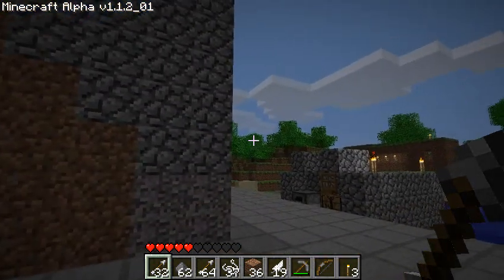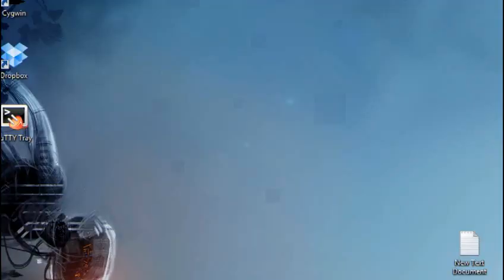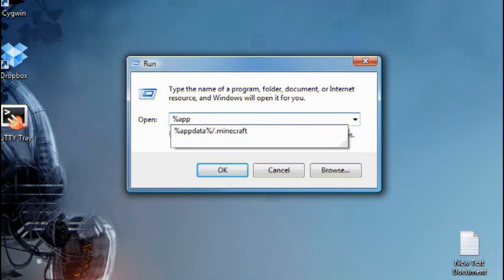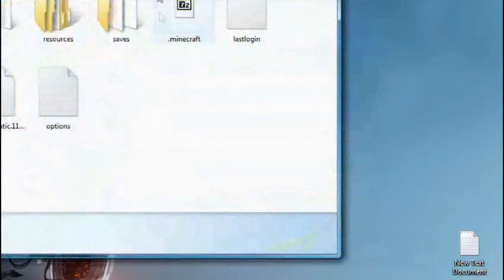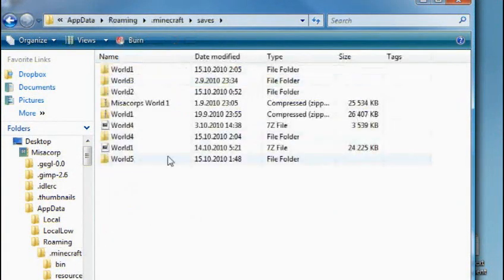But you're asking how do I find that chunk? I'm going to show you how. On Windows, you hit Windows key plus R to bring up the run prompt, and then you enter %appdata%\.minecraft. This will bring you to a screen showing the path for your Minecraft saves. You open the saves folder and you'll find a bunch of different saves.